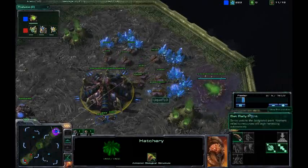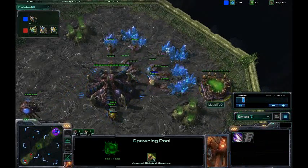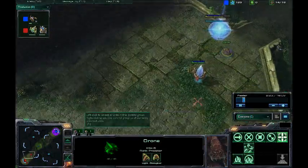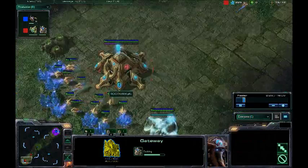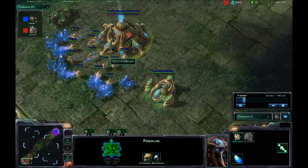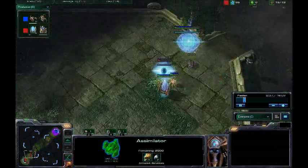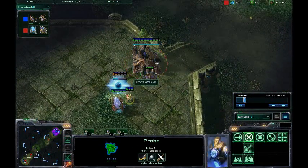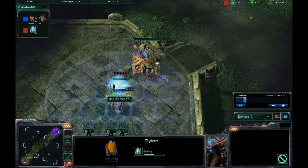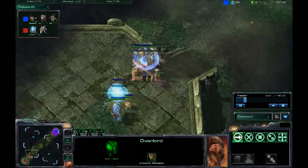TLO just going the nine pool, which is where you get nine drones and then put a spawning pool down. I was hoping you guys would have noticed that before. He's getting the nine pool, and Kiwi Kaki going the one gate and then a simulator, which is the build I usually prefer to go for, and then you just get your cybernetic core up next, if you can afford it, which you will be able to in a second.